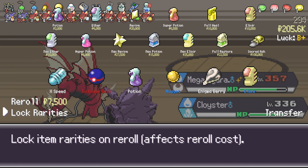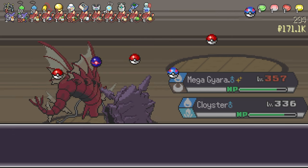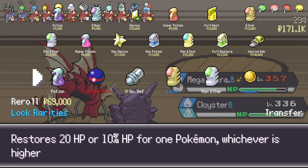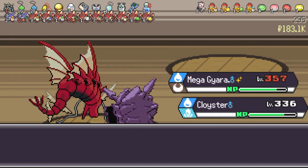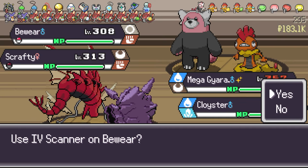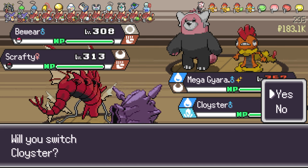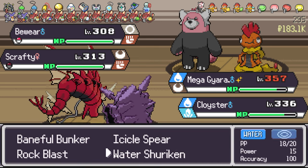Here we have the first shop and we have a Rogue Ball, which means we can lock and reroll once to see if we can get something better. We are not doing it twice, just once. We have nothing here so I'm just going to get the Nuggets. But you get the gist, right? If you have a good shop on the first couple of items, you can lock rarities. But in this case, it just wasn't good enough to be honest.